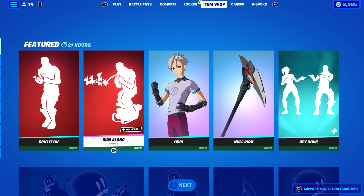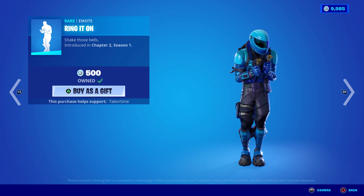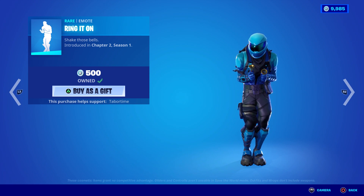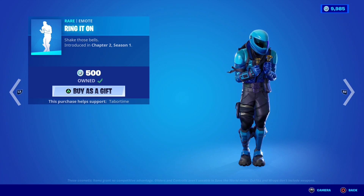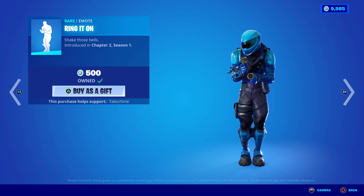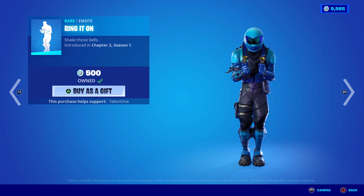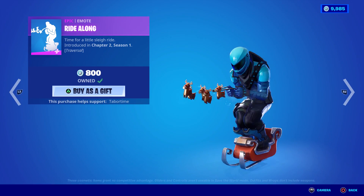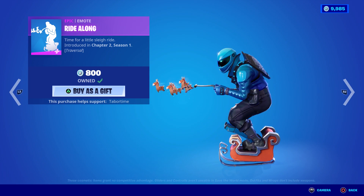Speaking of cool, we've got some Christmassy emotes in the shop — Ring It On and Ride Along. I love Ring It On: the bass drops, you hit the dab, and then there are some air horns too. Awesome. Ride Along is a traversal emote — I used to do this one all the time. Get an elimination and ride right through all the loot — the ultimate insult to your enemy.